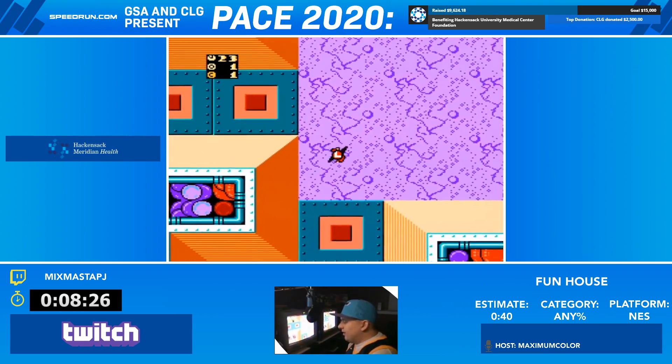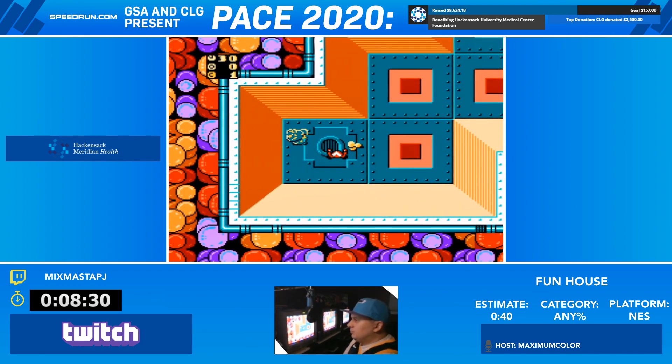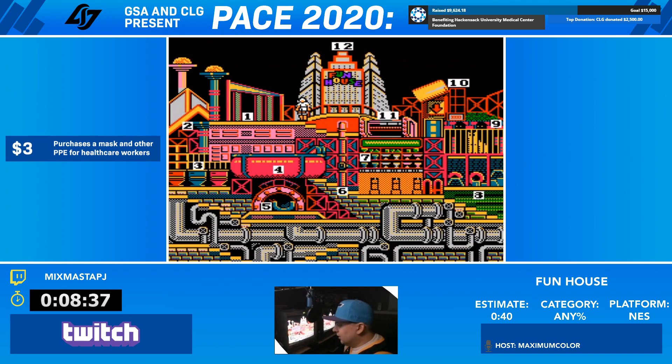So we'll try to avoid that. Come down here and grab eight. Pretty good so far. And we're back on our obstacle course. Now we're going to go into floor six — didn't mean to Mario that up too much.